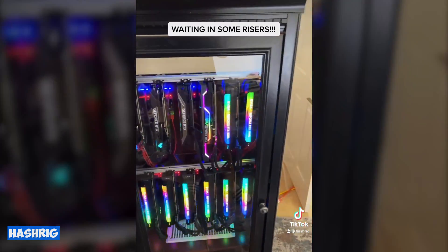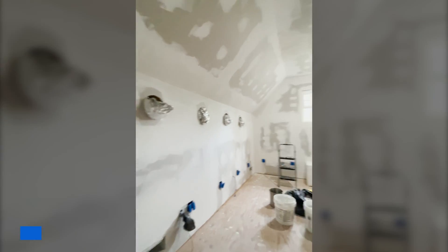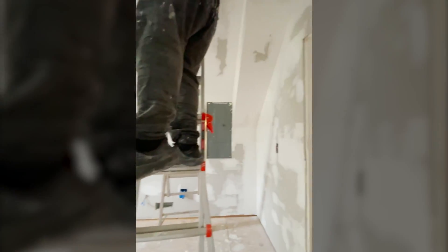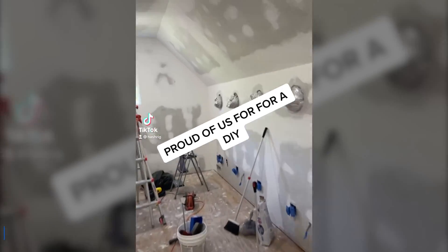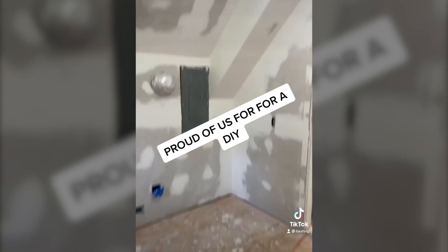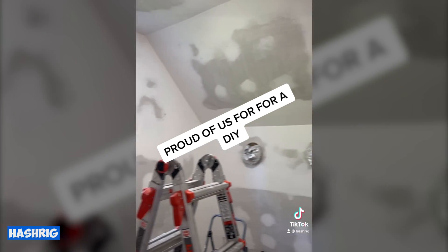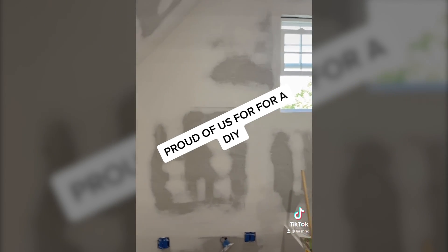We still have this rig running and have the second one ready. At this point we're almost done taping and plastering the walls, so we just have to do some light sanding and then paint the walls. We just need to prime and paint the floors and move the miners in once everything is finished.